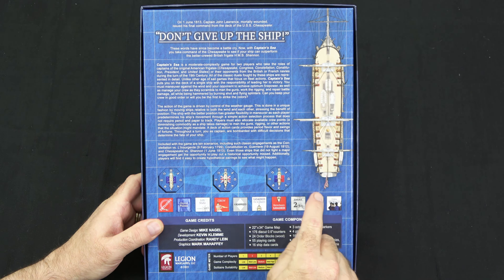A deck of action cards provides period flavor and swings of fortune. Throughout a turn, you as captain are bombarded with difficult decisions that determine the fate of your ship. Included with the game are 10 scenarios. The game components come with a 22 by 34 inch map, 176 counters, 24 order blocks, 55 playing cards, 16 ship data cards, three octagonal ship markers, four player aid cards, a 16-page rule book, and a 24-page playbook. It is for two players, game complexity is medium, and it is medium-low solitary suitability.